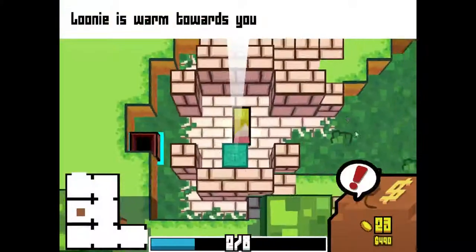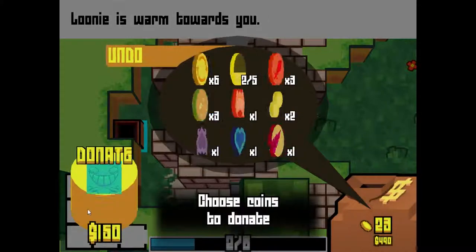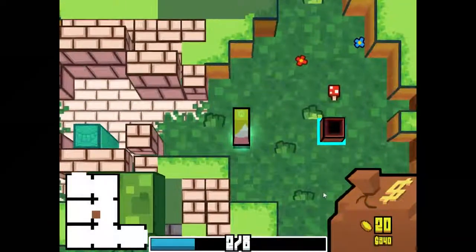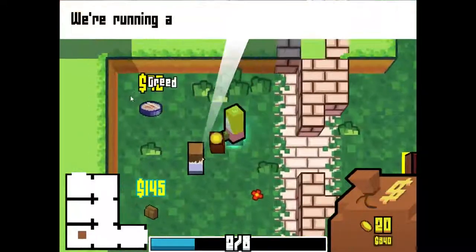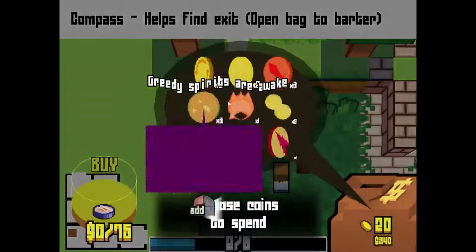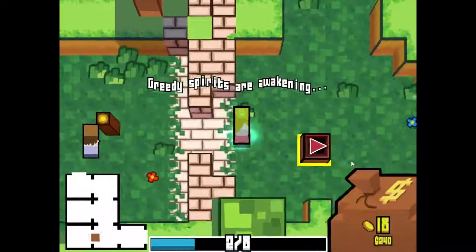How many gold coins do I have? Five? Let's see — I think I bought all I wanted in the shop. Let's donate three more to Looney, and actually wait — I think there was still one more thing I wanted in the shop. Was it the compass? Yep, the compass. Ghosts are starting to harass me, so let's get out of here before they take away too many of my good coins.